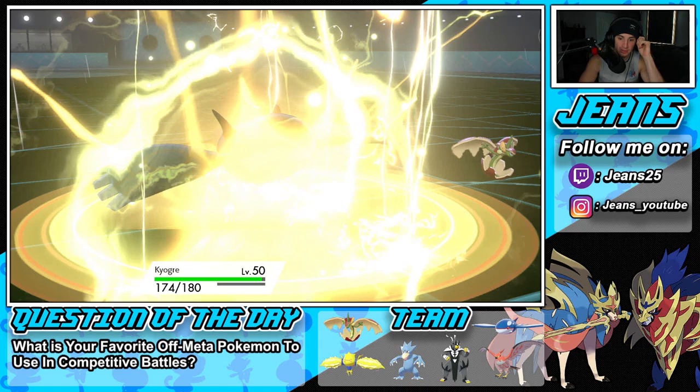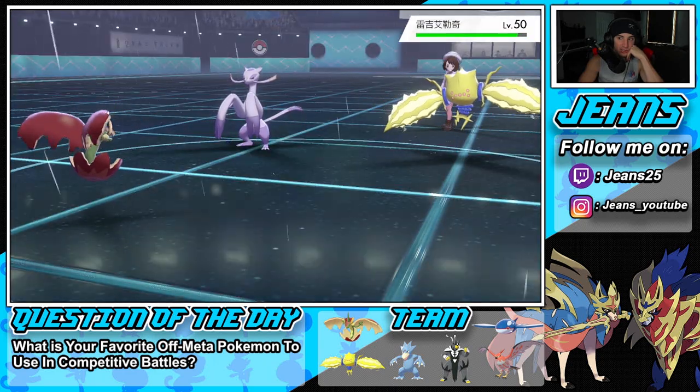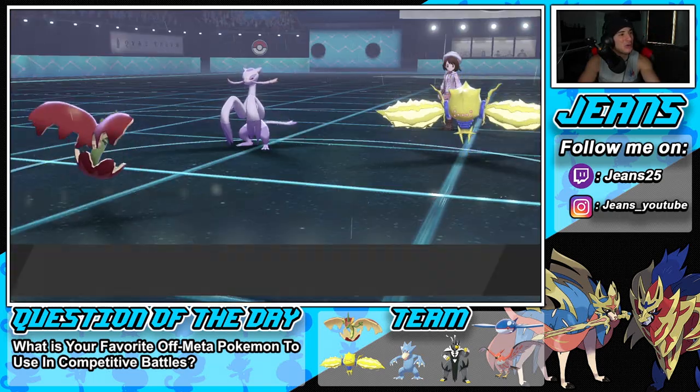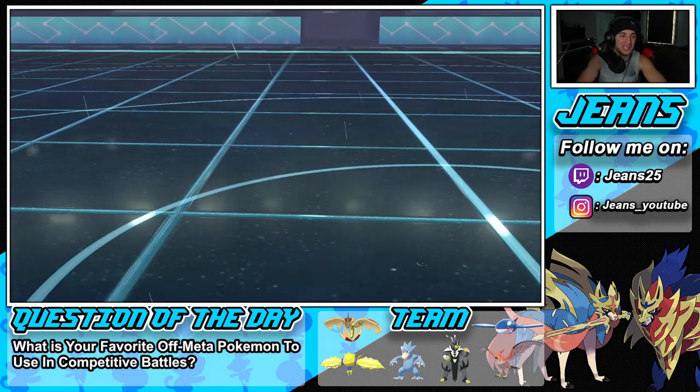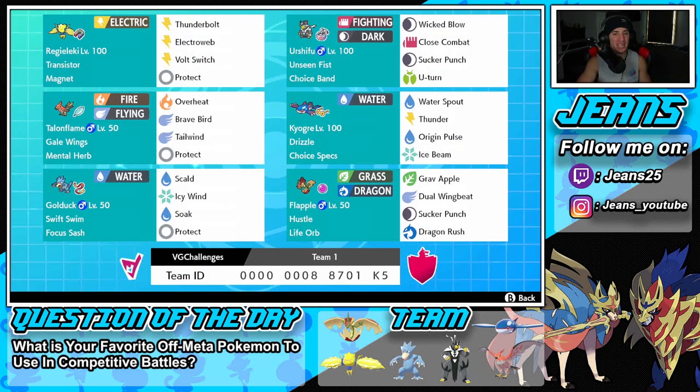Is he E-webbing? Nope, straight Thunder — Kyogre probably can't soak that, ouch, that hurts a lot. Flapple might not outspeed Regilecki — I think it's Life Orb'd as well. Close Combat flies and Flapple goes down. We were having such a good match with Flapple. We end up going two and one — not bad with this off-meta team. I'm glad I ran that poll on my community tab and a lot of you voted for Sword and Shield, so that's why I brought this video today.